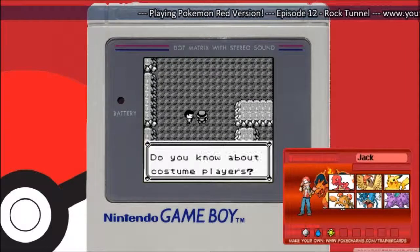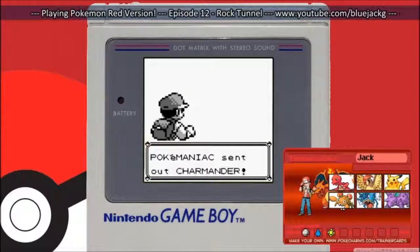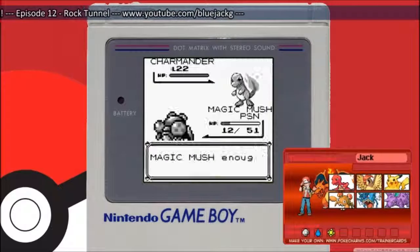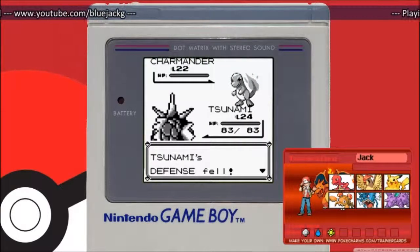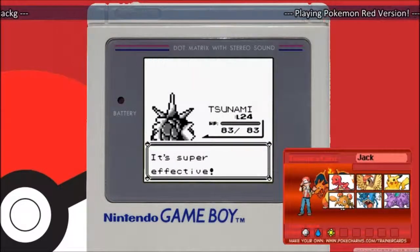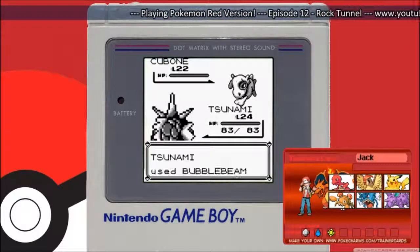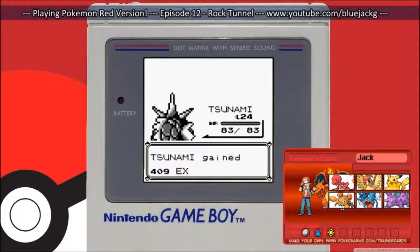Look, another trainer — a Pokemaniac. I won't choose Magic Mushroom for this one, sorry. I have to send Tsunami, and the game is freakishly slow — it's lagging so hard. Bubble Beam! Right in your face. Cubone will stick with Tsunami. I don't see any other good Pokemon to use Bubble Beam. Thanks, Misty, for the Bubble Beam — I'm really grateful for that. That's a good move, better than Splash.